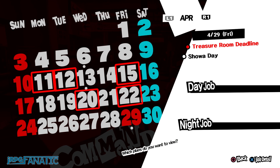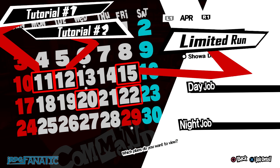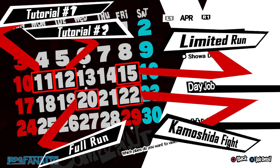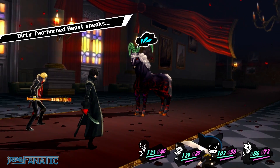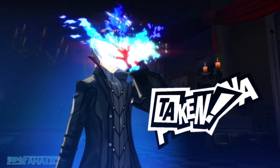There are going to be five total trips for the first palace. The first two are tutorials, the third time is a restricted run but you get to grind, the fourth time is the real run where you will have to find the treasure before you leave, and the fifth time is the Kamoshida boss fight. During each run, we'll want to maximize the amount of experience and yen we gain to prepare for future events and runs, as well as obtain all the needed personas for the social links afterwards.